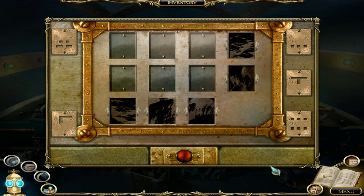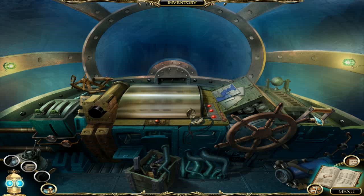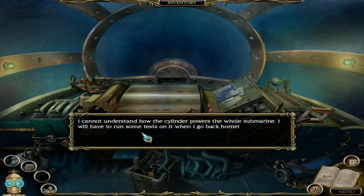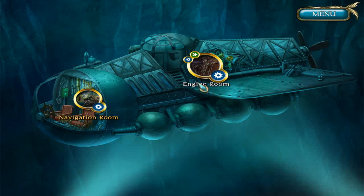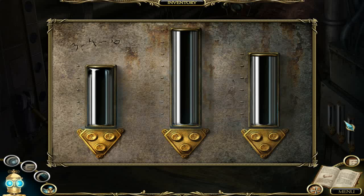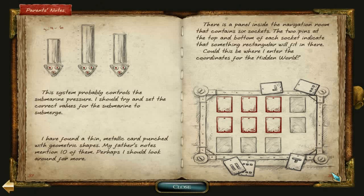Those are the five I found — looks like we need at least one more. Does the sonar not ever recharge? The pressure gauge — navigation room contains six sockets, two pins at top and bottom of each socket, and needs something rectangular. Yeah, the cards obviously — that's six, so we need one more card. Found a thin metallic card — punch.